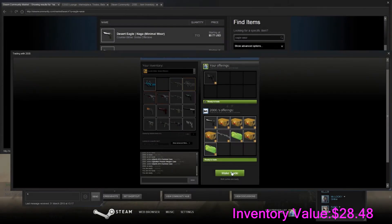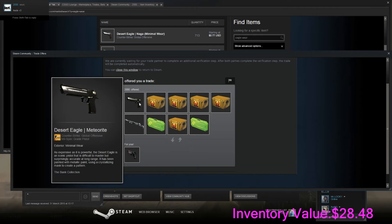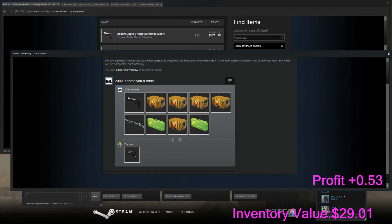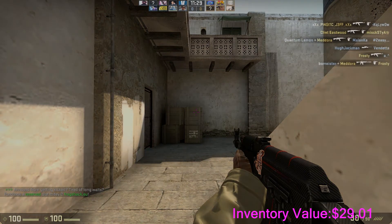I'm trading the Supernova for 5 Phoenix cases. This is about 10 cents... 60 cents plus another 70 cents — that's $1.30. Which means that we have a profit of around 53 cents. I'll see you in the next trade when this thing comes through.